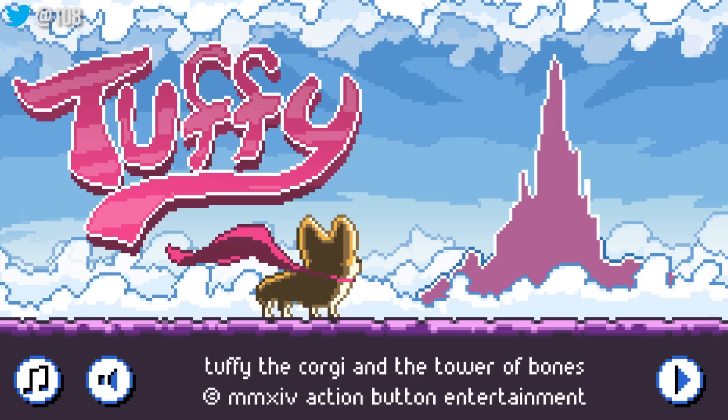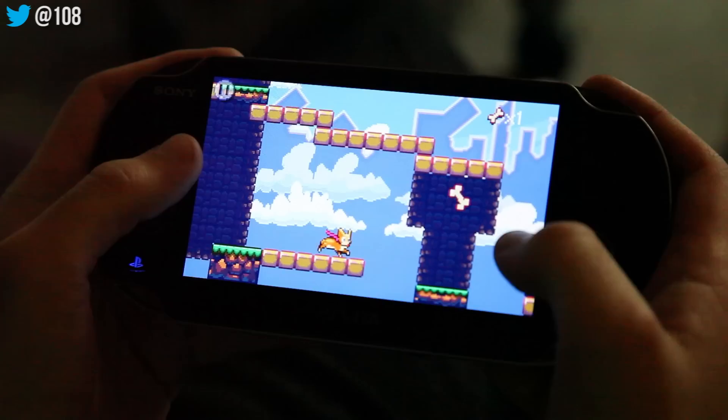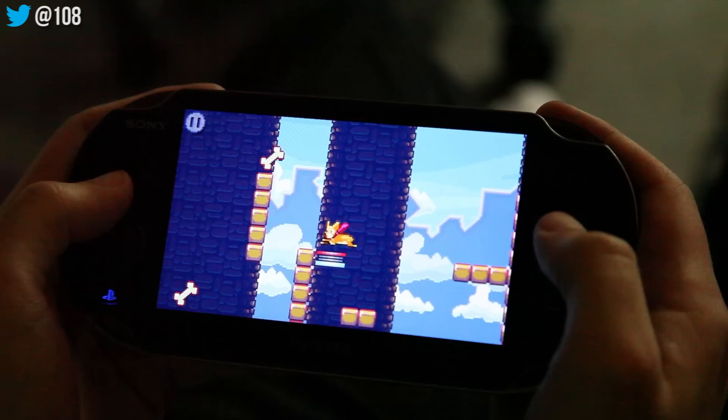The game is Tuffy the Corgi and the Tower of Bones. Tuffy is a Corgi on an adventure. Tuffy is excited and runs automatically. Touch the left side of the screen or any buttons on the left-hand side of your PlayStation Vita to turn. Touch the right side or press any buttons on the right-hand side to jump. Turn and jump and climb the Tower of Bones. Collect as many of the 108 bones as you can on the way to the top. What's up there? I'm not gonna tell you — that would be a spoiler.